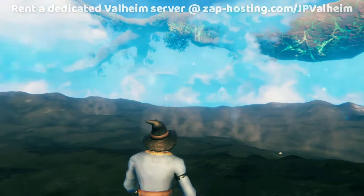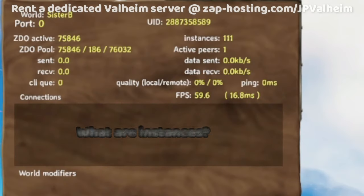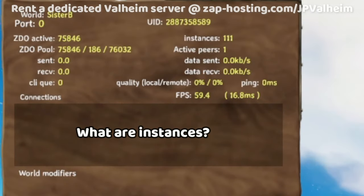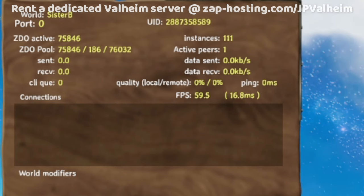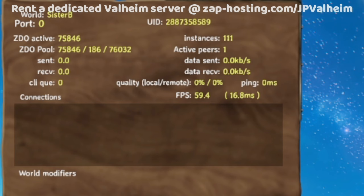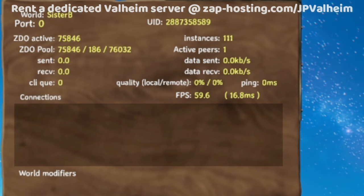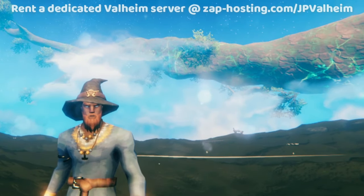So now let's get into where lag really comes from. In Valheim, there's instances, and everything is sort of boiled down to an instance. If you press F2, you can see how many instances are in your loaded zone — right now there's 111. A simple way to put this would be to just look at your instances, but unfortunately not all instances are created equal.